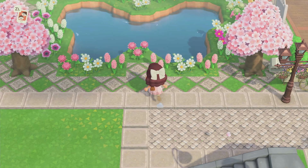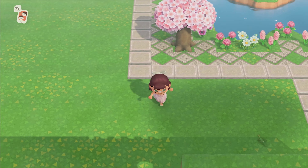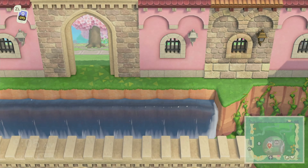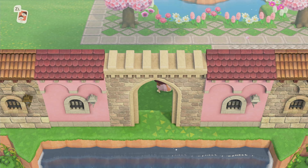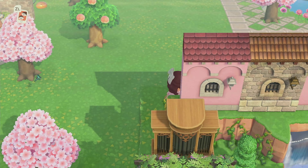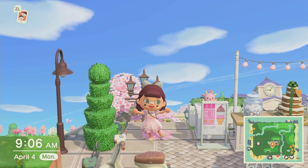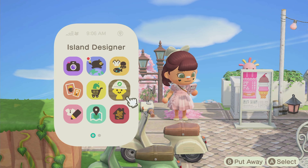In my last video you saw that I made this butterfly pond, and I think it would be cute to have a lookout here. I have this wall from the entrance, so maybe if I make it the same level as this, it will make for a nice lookout spot. Let's just see where it takes us. I'm going to speed this up and do a voiceover later — I hope you guys enjoy the music.